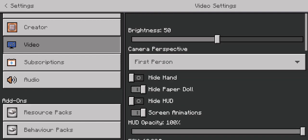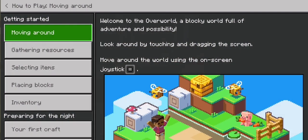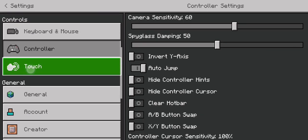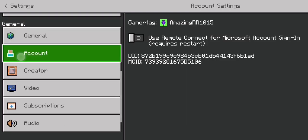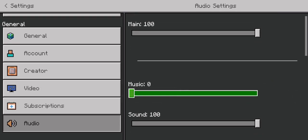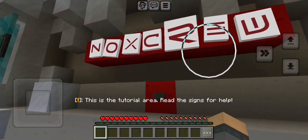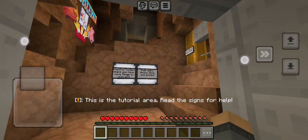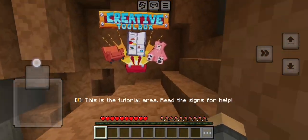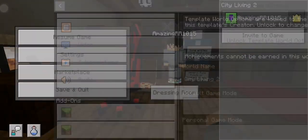Let's get started. Let's use the music. Now some blocks have different looks or styles, and here is the creative toolbox.